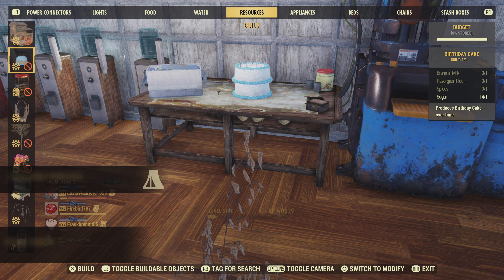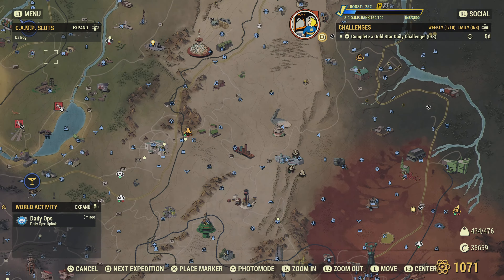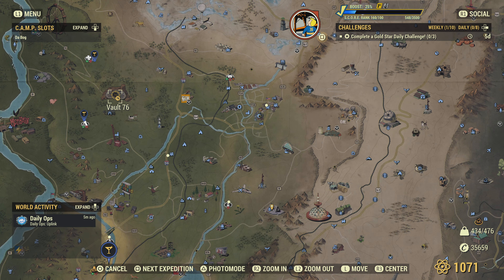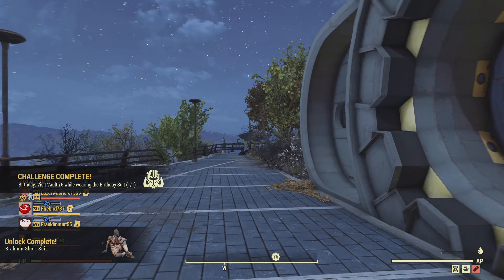Another challenge is to visit Vault 76 in the birthday suit. I think that's pretty self-explanatory — you guys should be able to complete that without much help. Very easy.